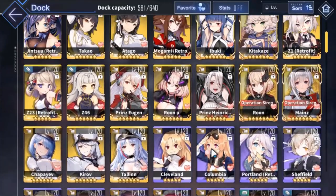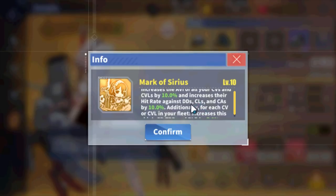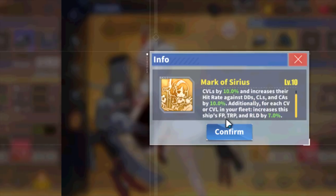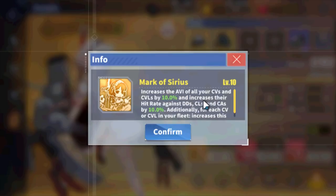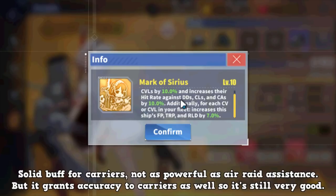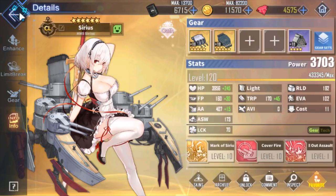Next we have Sirius, who is like a weaker version of Air Raid Assistance. Her skill increases your carriers' aviation damage by 10% and also increases their hit rate by 10%. Slightly lower than Air Raid Assistance, but the accuracy improvement is very good. Definitely a solid ship for carrier bombing setups, especially if you're concerned about accuracy.